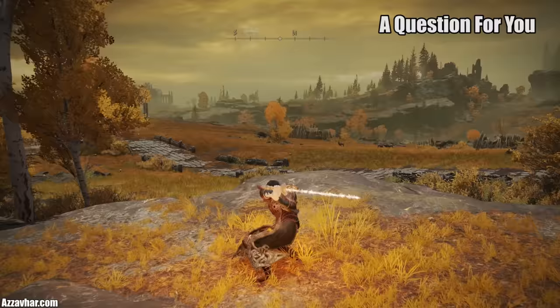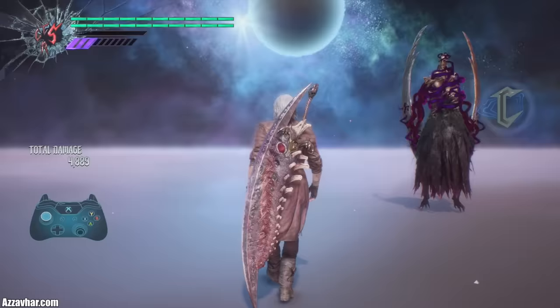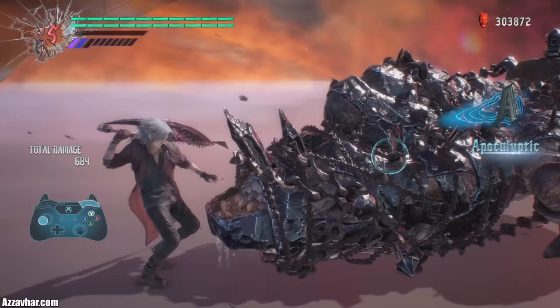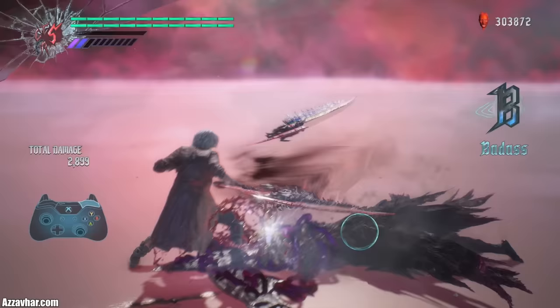Quick question: if you could add a weapon from a different game into Elden Ring, which weapon would it be and why? For me personally, it would be the Sparda Sword from Devil May Cry, because it looks cool as hell and it can transform into different shapes like a scythe and a spear for certain attacks. Make sure to let us know what you'd choose down in the comments.